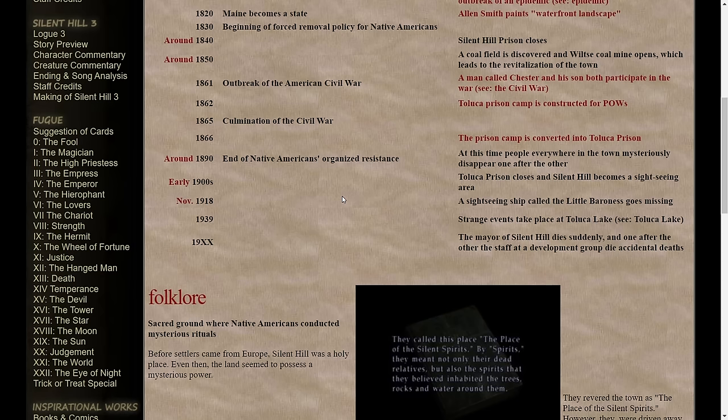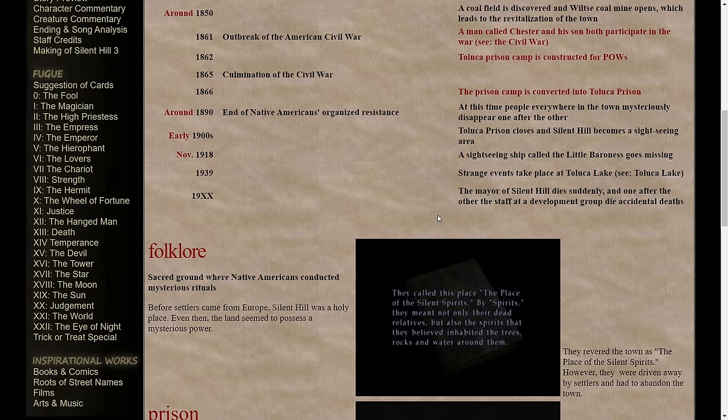1939: strange events take place at Toluca Lake in general. Then in the year 19XX, the mayor of Silent Hill dies suddenly and one after the other the staff at a development group die accidental deaths. These are some of the events preceding the events of Silent Hill 1 — you learn about the anti-drug mayor who suddenly dies, and a lot of those deaths are most likely Michael Kaufman's doing.